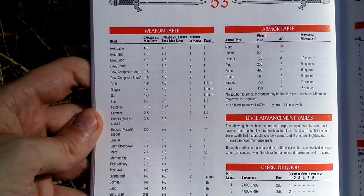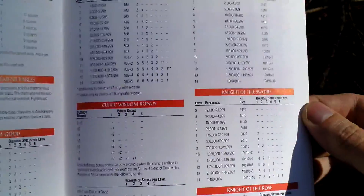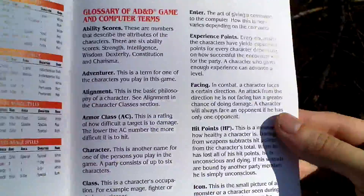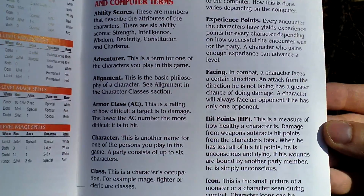And at the end there are some tables — weapon, armor, spell tables, experience tables — everything. And here is also the glossary of some terms.